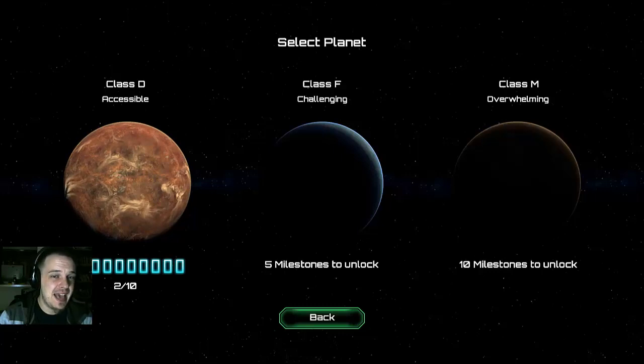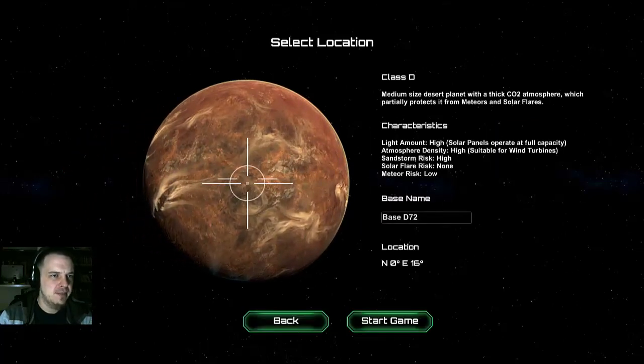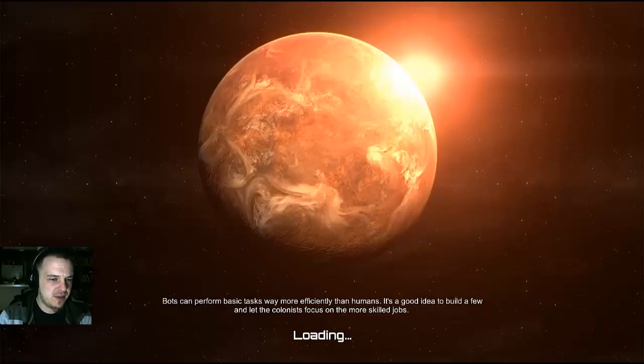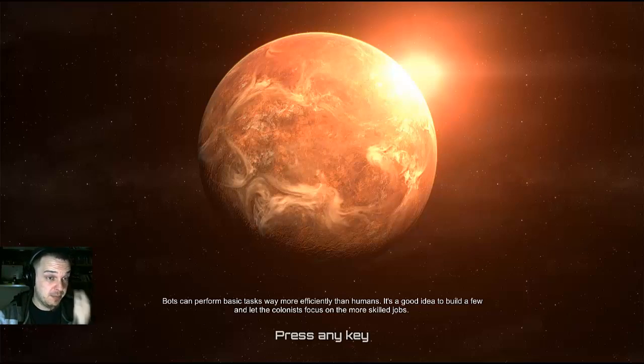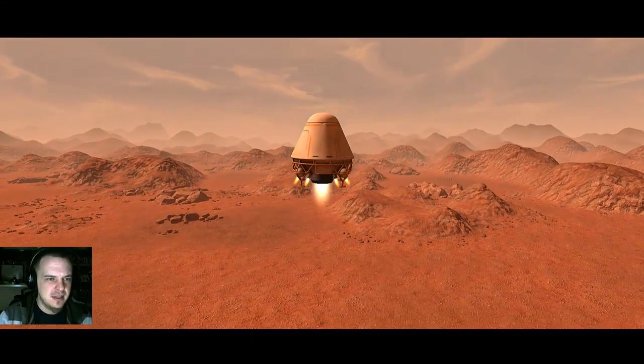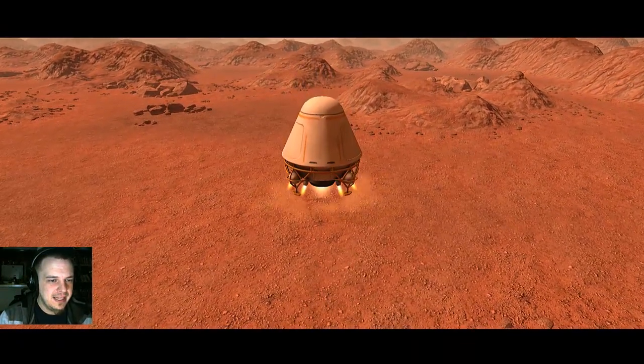So class D, F, and M — one's an ice giant, one's a gas giant, but this is a nice, accessible desert planet. Lots of light for solar panels, atmosphere density's high for wind farms, so we'll just jump into it — it's gonna be great. Ooh, look at it, it's so cute!